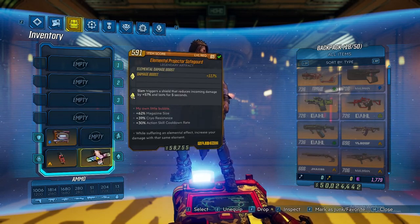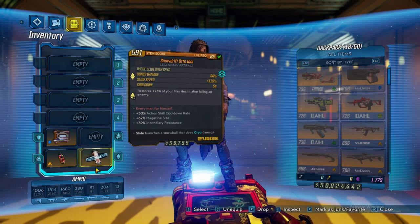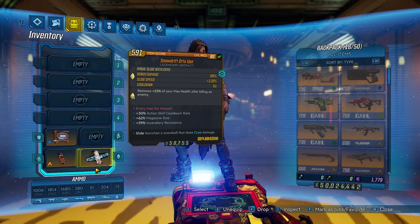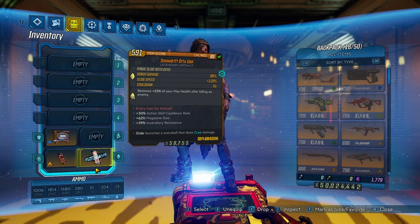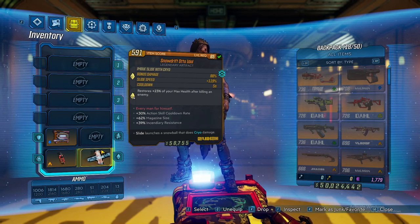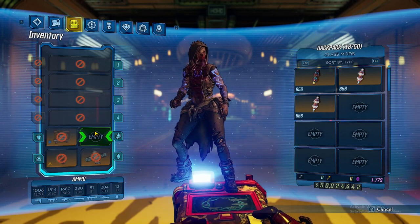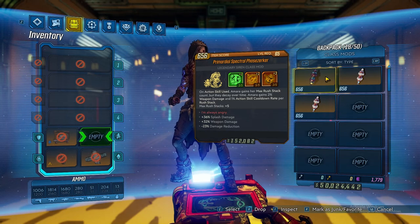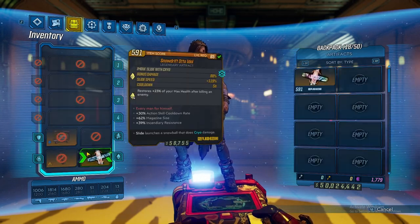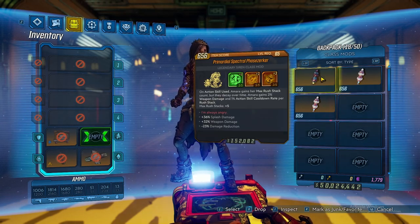For the artifact, I recommend the Snowdrift Auto Idol — whatever makes you go fast will keep you running around the map killing everything efficiently. I recommend the Victory Rush prefix, and on a secondary bonus I recommend 'restore 23% of your max health after killing an enemy.' For the bottom three stat rolls: action skill cooldown rate, magazine size, and gun damage — probably the best option. For the class mod, the Phase Zerker is the main one you'll use, but you can also use the Spiritual Driver — if you use the Spiritual Driver, switch your artifact over to the Elemental Projector. The Spiritual Driver is mainly for bossing, not mobbing. For everything else, use the Phase Zerker, which gives bonus Rush Stacks and a 75% increase to gun damage, plus action skill cooldown rate per Rush Stack.